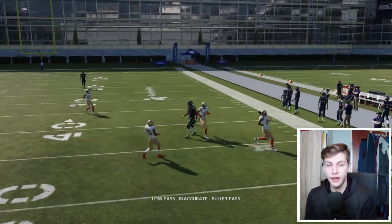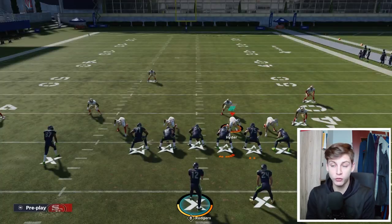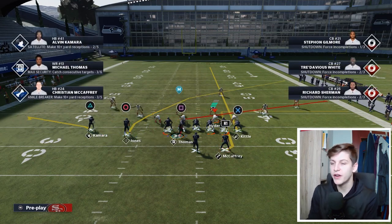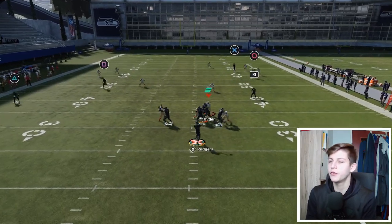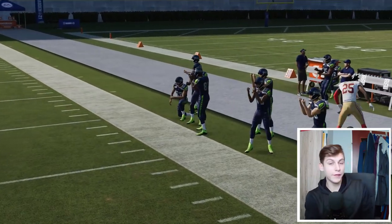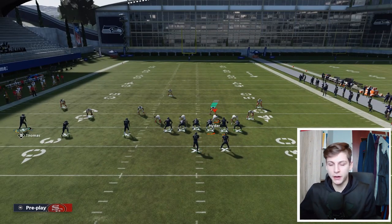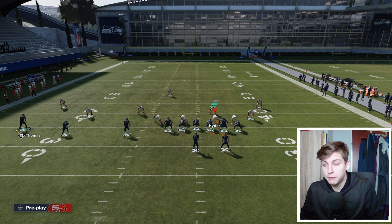One thing that is also very nice is that the slant, the crosser, and the running back on the option out will beat man coverage. Especially if you have a backfield master on him, this will just make it easier for him to cook. I'm going to throw it to the crosser — pass lead down, possession catch. Very nice. If you have a good receiver, they're not supposed to drop that. It still might happen, especially if your opponent has midzone KO. For the most part, this should be open.